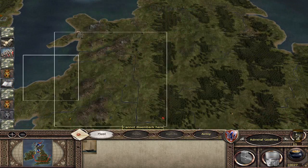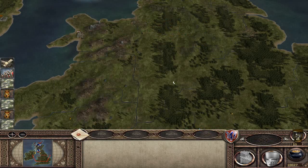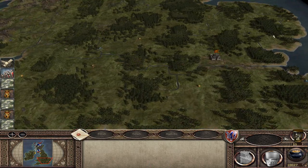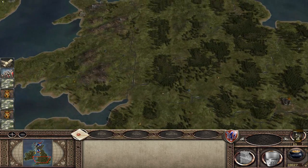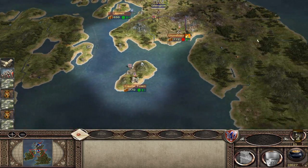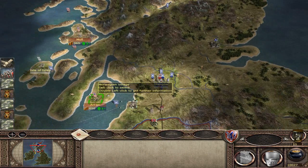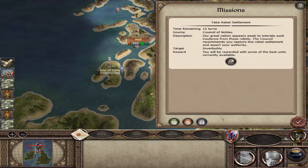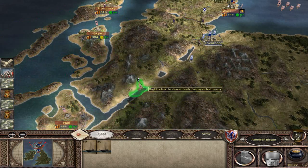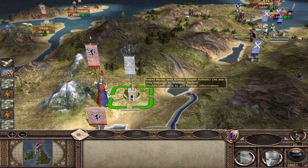The English barons riot — a new threat to the English throne has emerged. A couple of barons have risen up against the English king. Our king also arrives, bringing us another army. This means the English are now going to be fighting amongst themselves, as well as Wales and Ireland — putting them in a very difficult situation that we should be able to exploit.